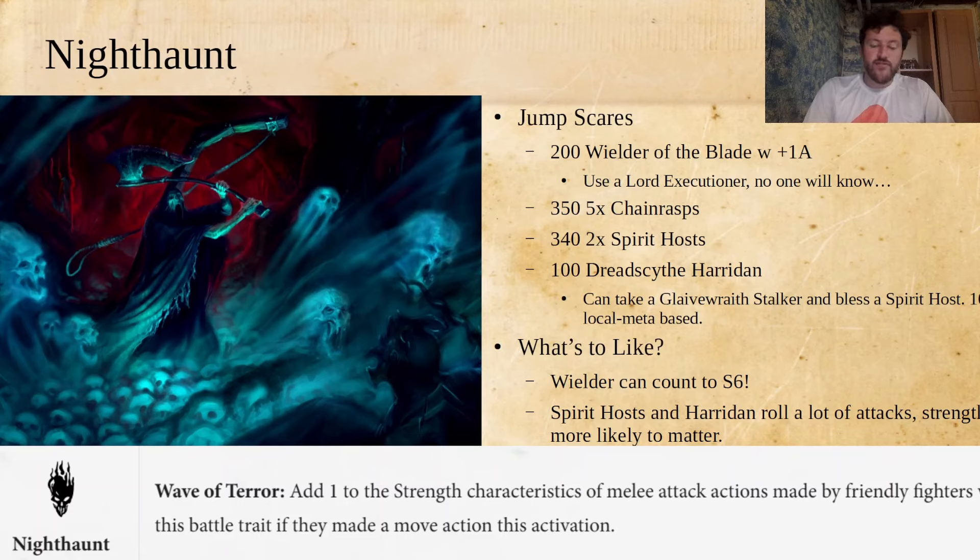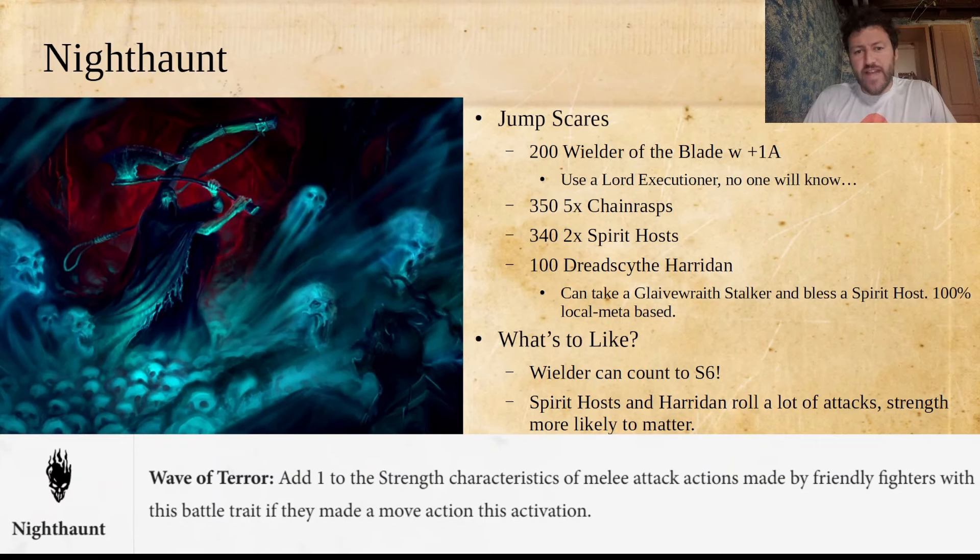Wielder of the Blade is certainly the biggest winner out of this trait. The Dread Scythe Herodon is cool as a cheap little piece — you have five attacks, Strength 3, 1-3. With five attacks you're rolling so many dice you'll get a wide spread of rolls, so that plus-one Strength from Wave of Terror is much more likely to matter here. Also, the Dread Scythe Herodon has a net ability — it's on a triple instead of a double, but that's okay, you'll only use it when incredibly desperate for a net. Spirit Hosts and Herodons, because they have so many attacks, can often be incredibly vulnerable to counter, and that's something your Chainrasps help a bunch with.